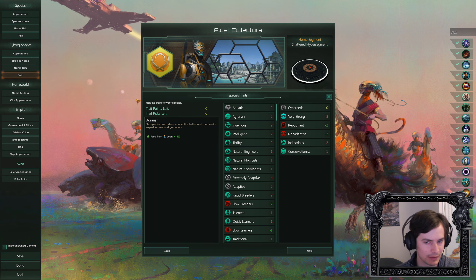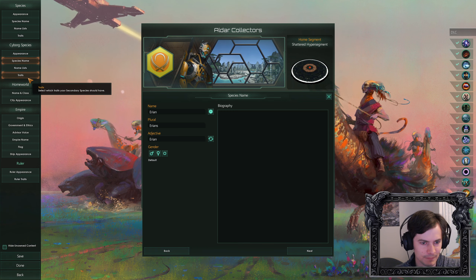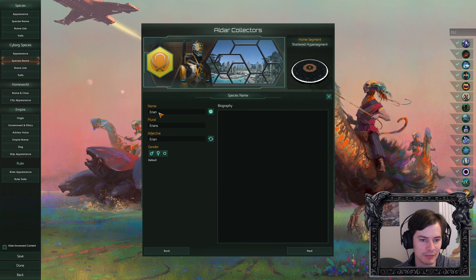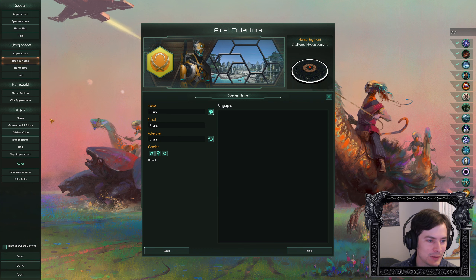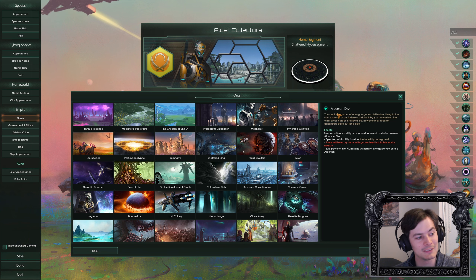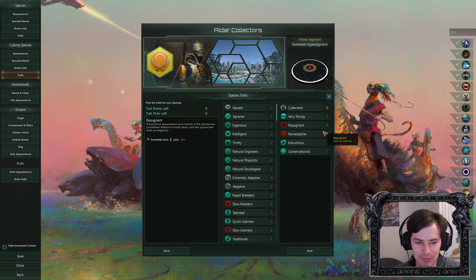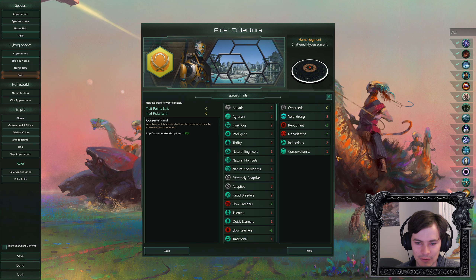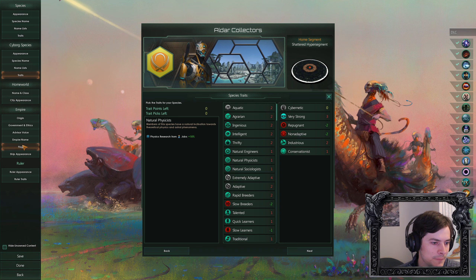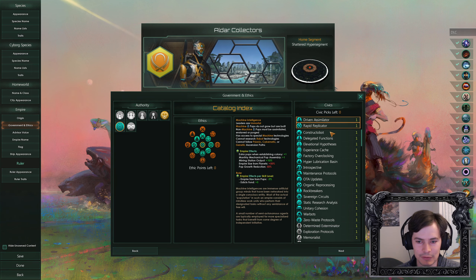We are playing with these guys — the Arian, yeah. You'll see they're called Arian because we're the Aldar and our origin is an Alderson disc, so there's the Aldars and the Ursons — very inventive. These guys are cybernetic, strong, repugnant, non-adaptive, industrious, and conservationist. We're going with the Alderson disc origin, which I'll show you in just a moment in-game.